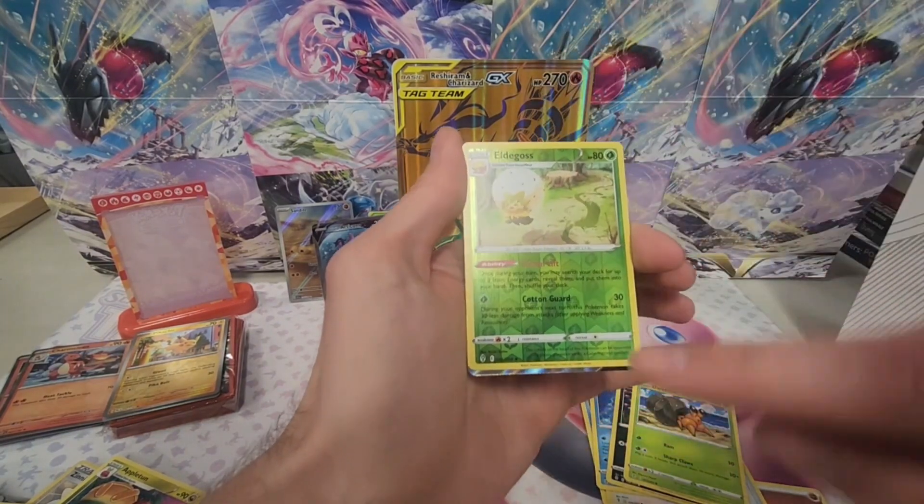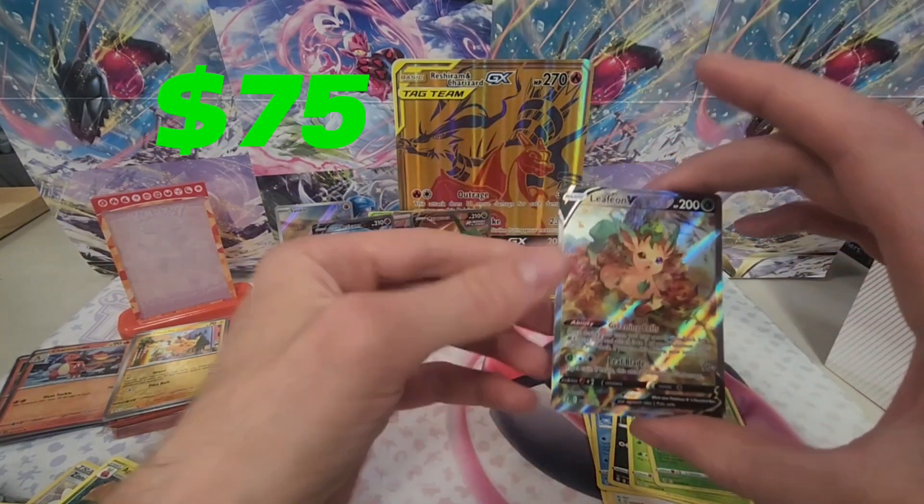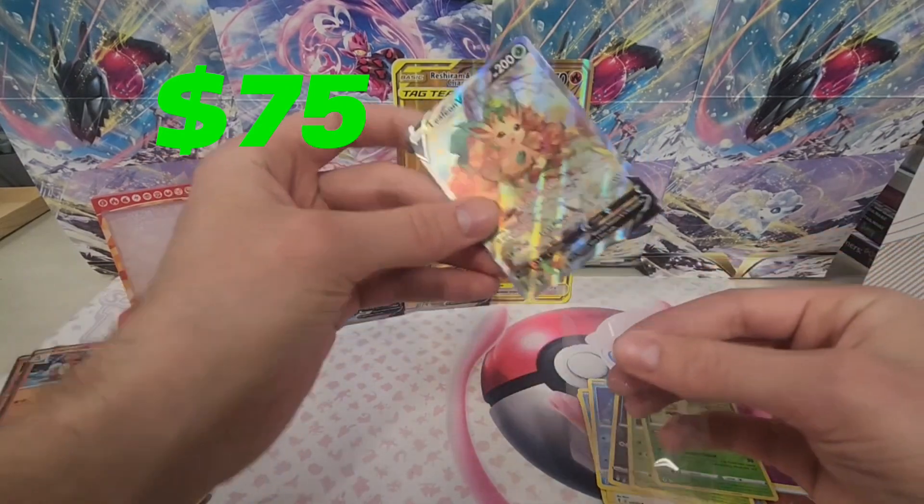Eldegoss. Another silver with the black border — show it to us, come on. Hey, Lucian V alternate art! Holy cow, that's what I'm saying. Wow, this is amazing.